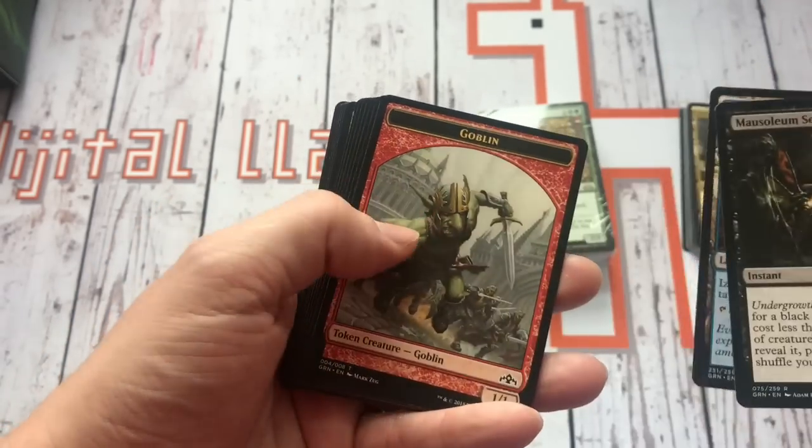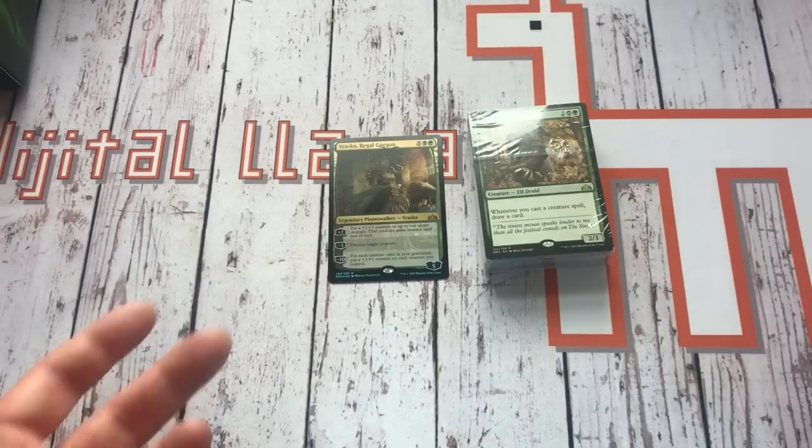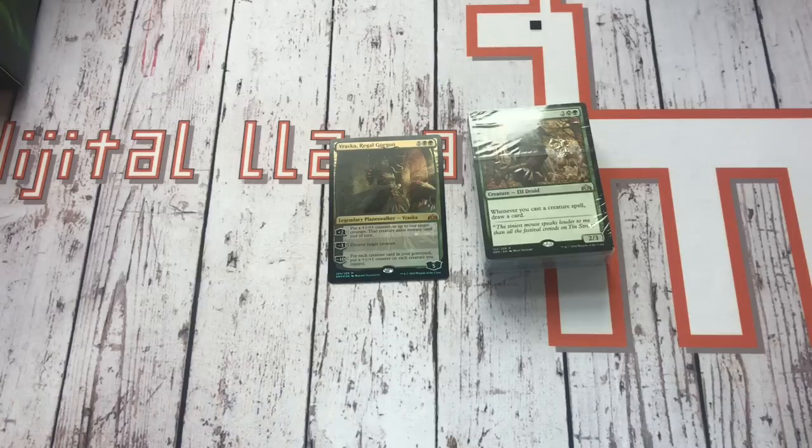Got an Izzet Guildgate this time and a Goblin token. No foils in that one. So what we'll do now is take a closer look at the actual Planeswalker deck!